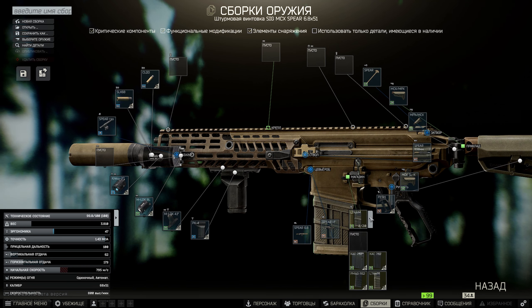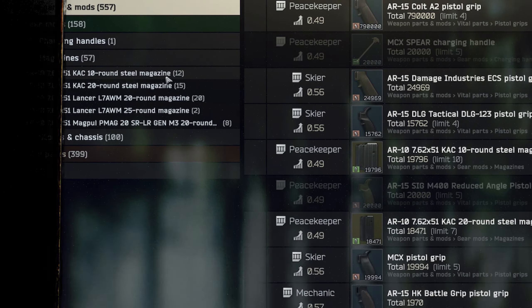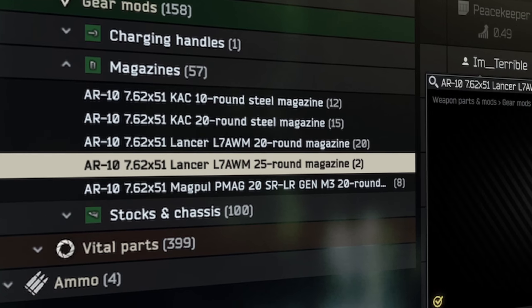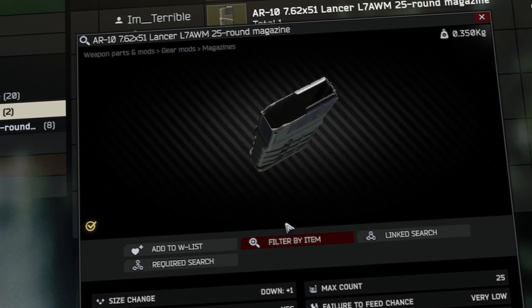In total, if we don't have the Peacekeeper's crown, the weapon will cost us almost half a million. Also worth noting — the maximum magazine that can be installed is for 25 rounds, which is a bit strange.